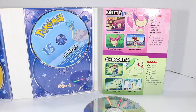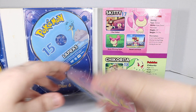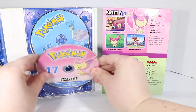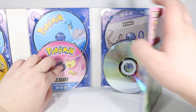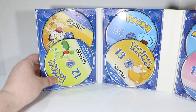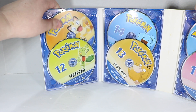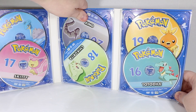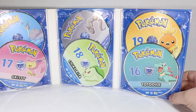Then our last one — Skitty and Chikorita over there. Skitty's got the same problem as Jigglypuff; it broke on the same side. So we've got Trico, Meowth, Wobbuffet, Psyduck, Lapras, Skitty, Onyx is number 20, and Chikorita.